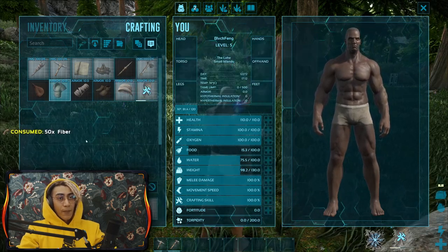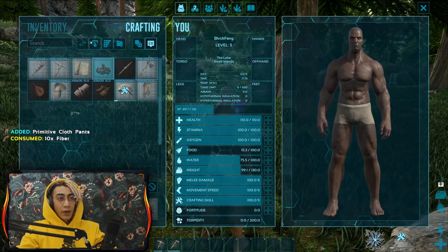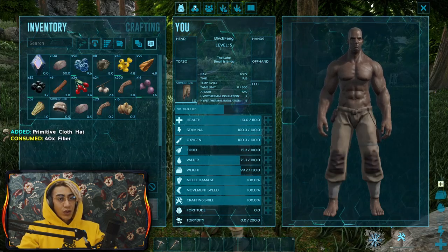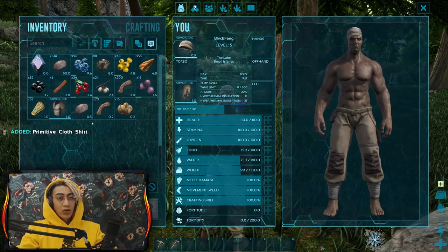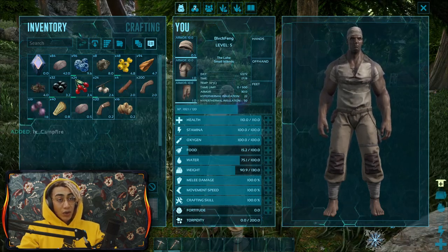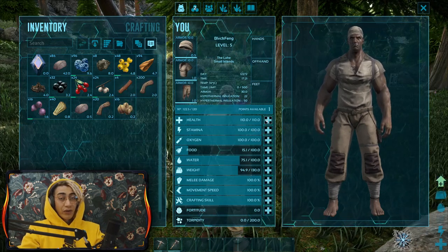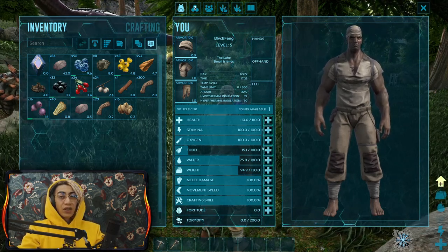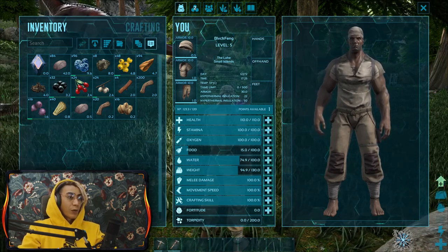I need a couple of minutes for those to craft. Once crafted, I can double-click on items or put the mouse on them and press E - that also works. We got a level from crafting those things, because in ARK everything you do gives you experience points - whether crafting, fighting, building, or harvesting. I'm going to put this point into stamina.